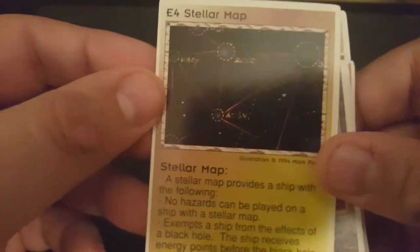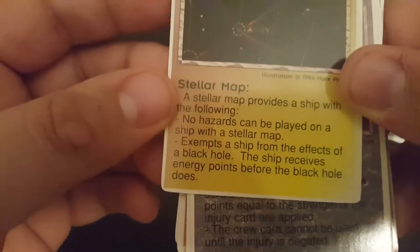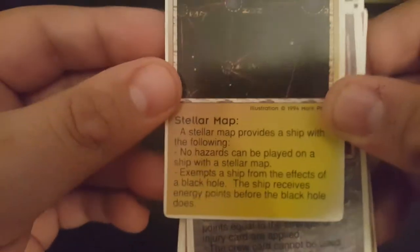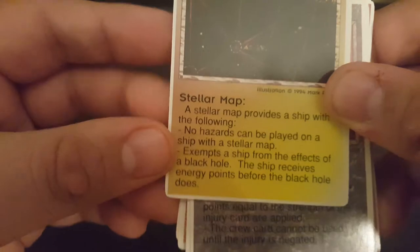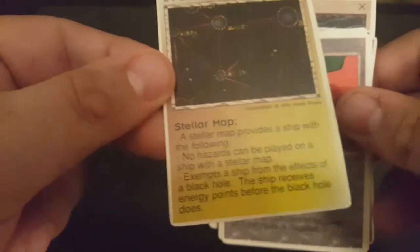And we've got lastly a stellar map. Provides a ship with the following: no hazards can be played on a ship; ship receives energy points before the black hole does. Don't know what that means, but that's probably good — being able to do something before a black hole does something to you in any situation, I'd imagine, is good.